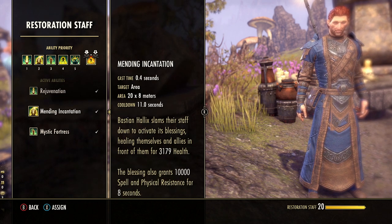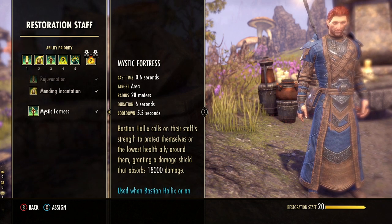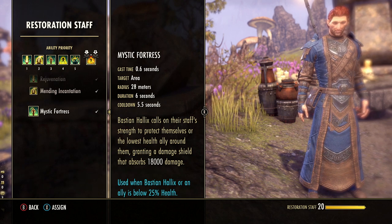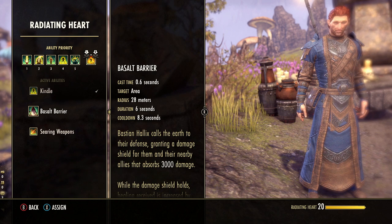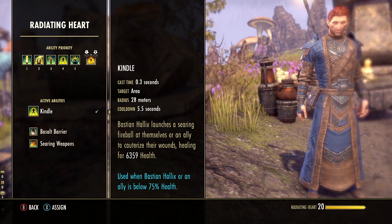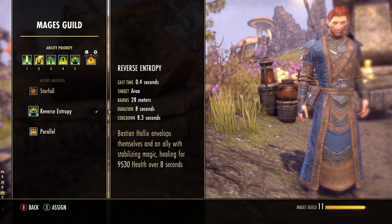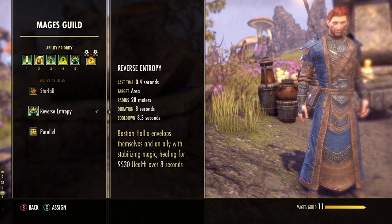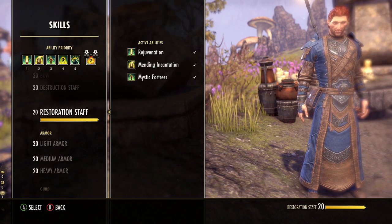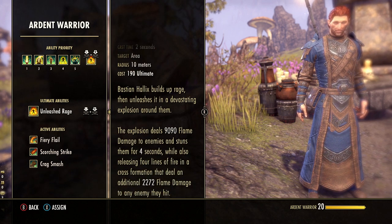For active skills: Rejuvenation from the Restoration Staff skill line has an eight-second duration and about an eight-second cooldown with full Quicken — quite nice. Mending Incantation got a slight nerf in the recent PTS patch but still grants solid armor and is a fairly strong ability. Mystic Fortress is our emergency damage shield, triggered when you're below 25% health but it's a very strong shield. Kindle again is Bastian's burst heal from his healing skill line with about a five-second cooldown. Reverse Entropy from the Mage's Guild is just as strong as Rejuvenation with an eight-second cooldown.